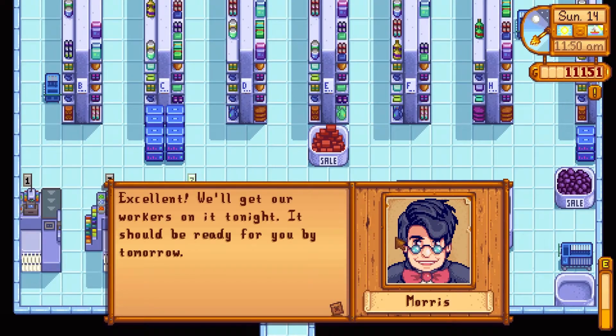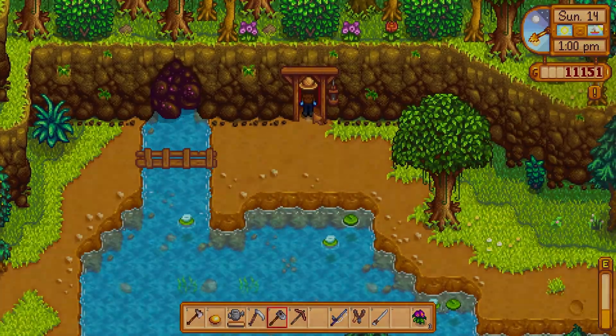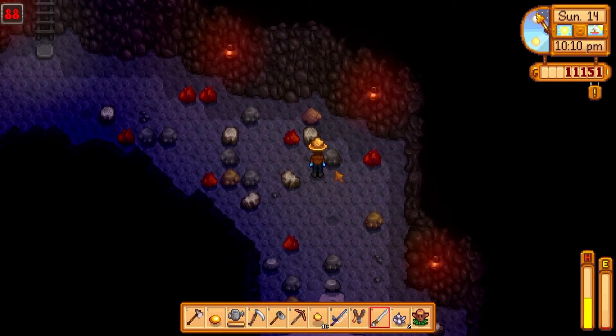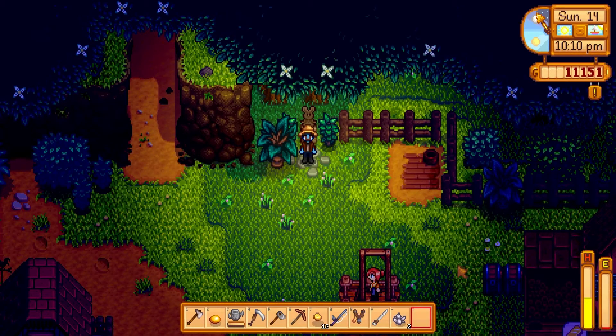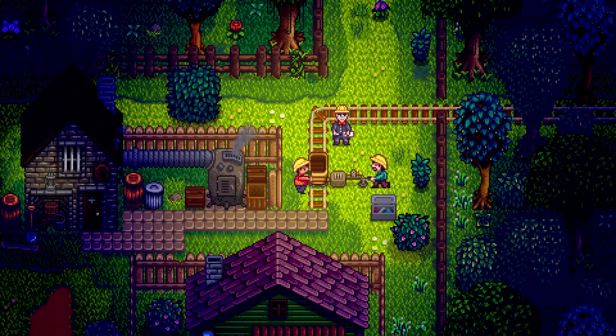We head on up to Joja and we buy our mine carts finally. Then we head back over to the mines and do a bit of mining. We get to floor 88 and realize that we do not have any food to keep going, so we use a warp totem to come on home. Here you can see Robin is working on the silo we purchased on day 13, and Morris and his boys are working on the mine carts. Thank you, Morris. Thank you, gentlemen.